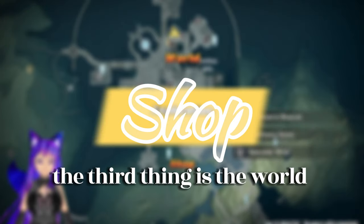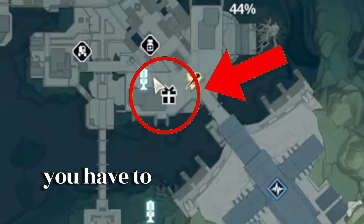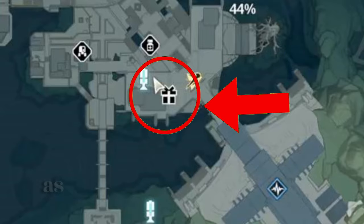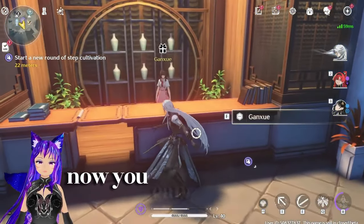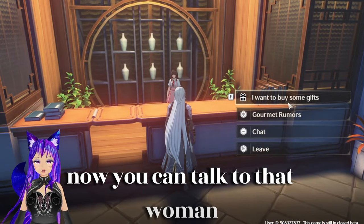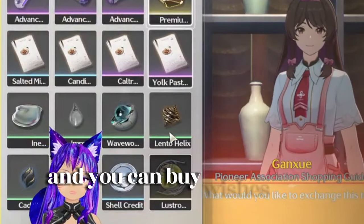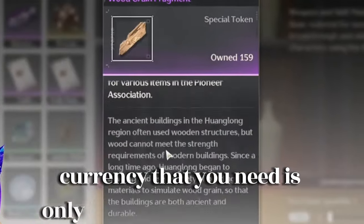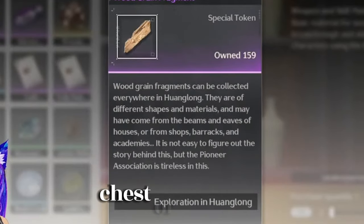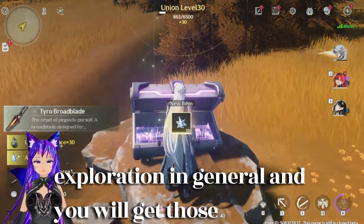The third thing is the world exploration shop. To access it you have to go to a specific place on the map as shown. You can talk to that woman and she will offer you some items — you can buy wishes there. The currency you need is only available when you open chests or do world exploration in general.